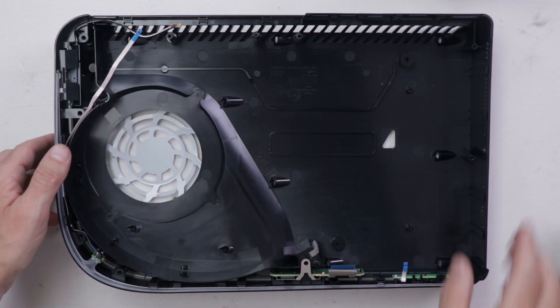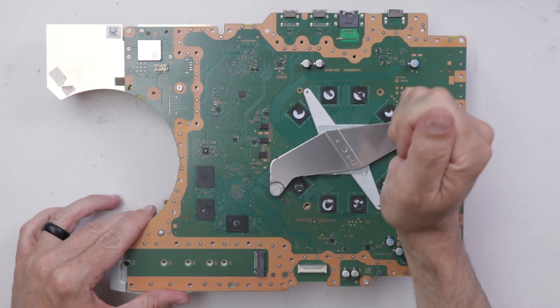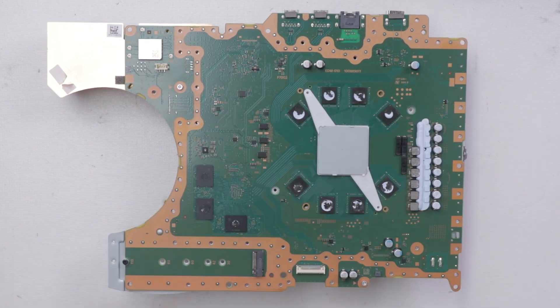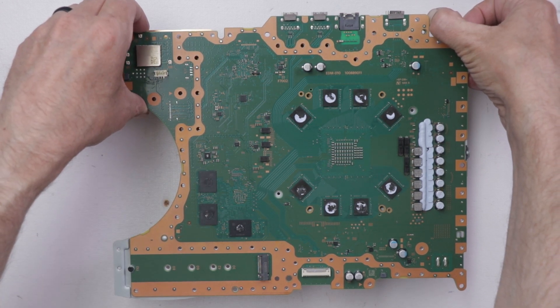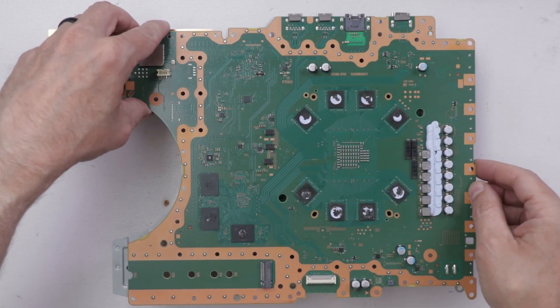Now, with this panel reinstalled, we can take a closer look at the PS5 digital motherboard. First, I need to remove the clamp, then we can take a look at the liquid metal. And here we go — you can hear it loosening. And flip.